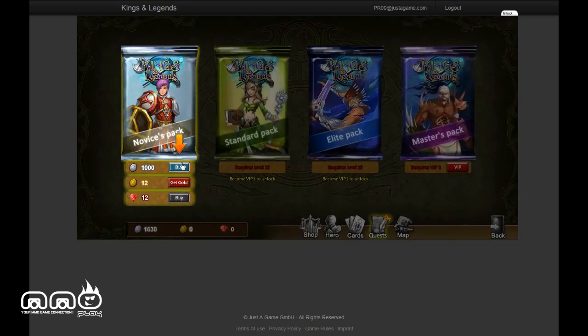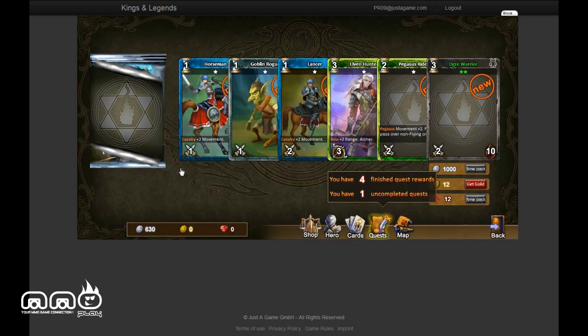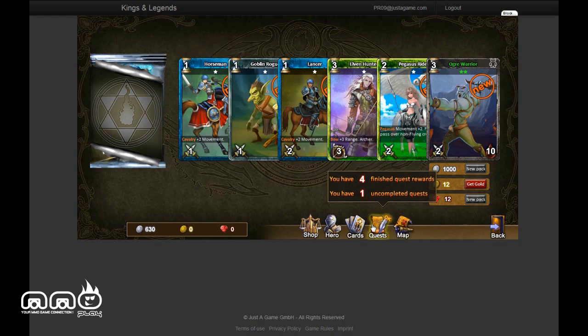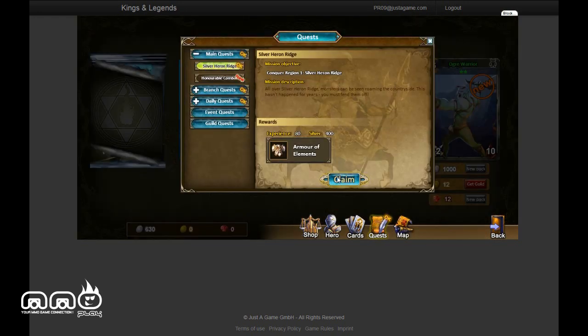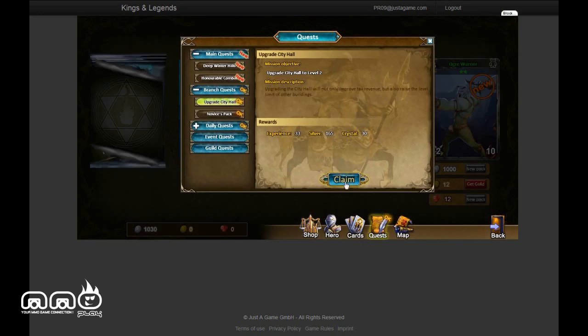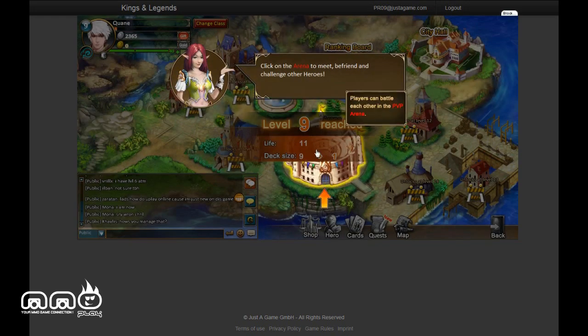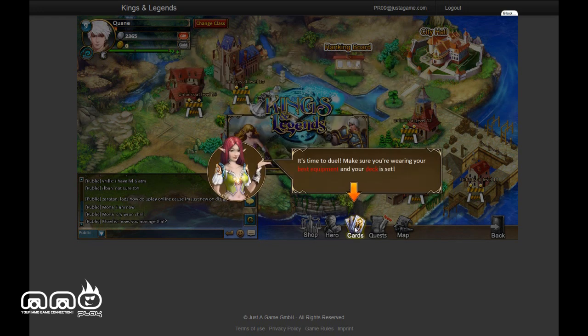Here are the packs. You can buy them for gold, silver, or a third currency I'm not quite sure about. Silver you earn from doing quests; I think the other one might be from daily quests. You can only use novice packs because I'm too low level to get anything higher. There are quests you can complete, and you have a limited number of dailies so you get new things to do every day. Some are basically achievements where you just log in and get bonuses. You also see there's a city you can navigate around. This is the arena — where you go for player versus player — and we're going to check that out right now.